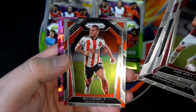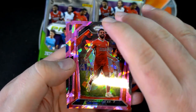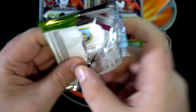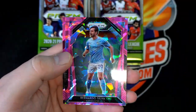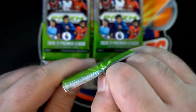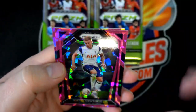Mark Noble. Oh nice, Salah right there — nice one, that's a good one. That's a real good one. Billy Gilmour rookie. Pretty sure I just saw it — there's silver. O'Shea right there. Chris Wood right there, nice, Burnley.